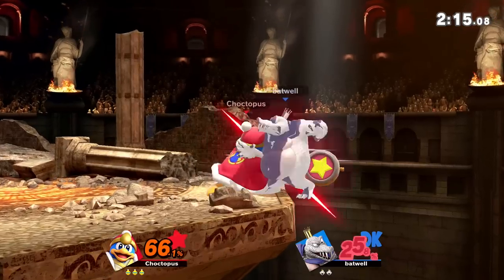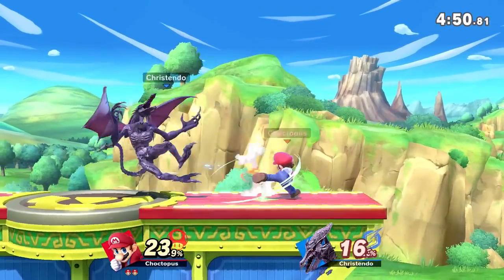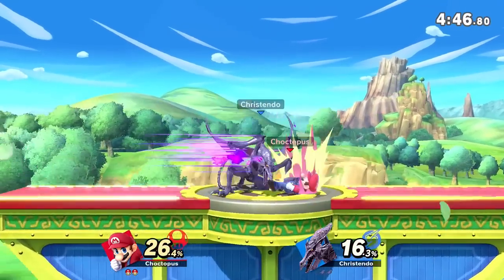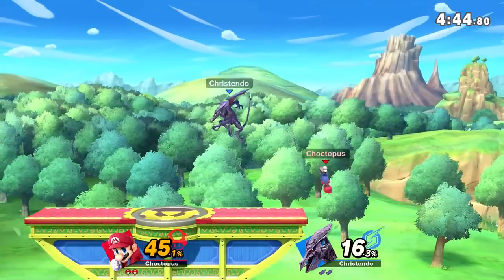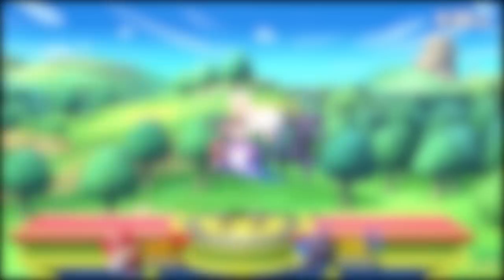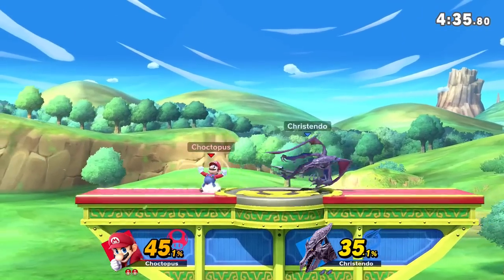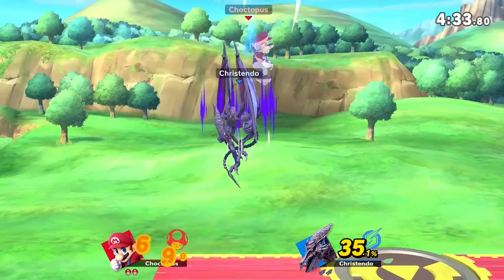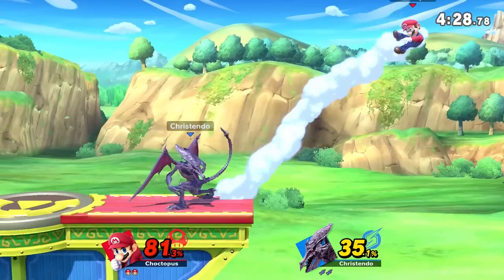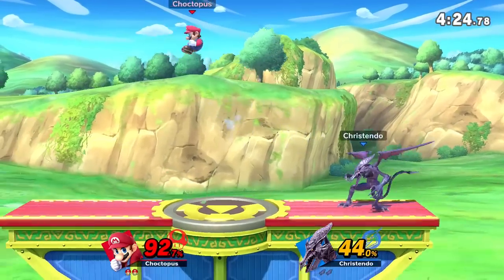I believe Donkey Kong's side B also spikes. Then you have your zestier spikes — the ones that take a little bit of time to wind up. These are my personal favorites, because they have that extra dash of salt. These are your typical forward airs or back airs, like King K. Rool again, Mario and Lucas. These are not the easiest to hit, but they're also not the hardest. In most cases, they're going to require some timing, as you're going to need to hit at the end of an animation with the end of your sword, weapon, or appendage.